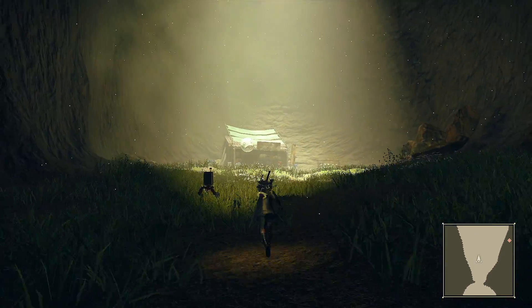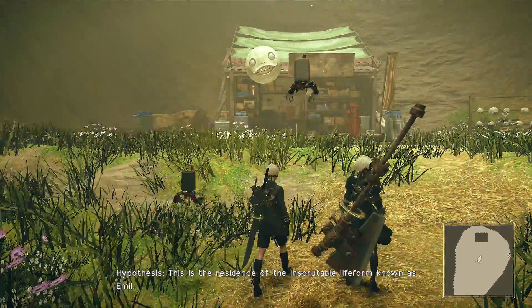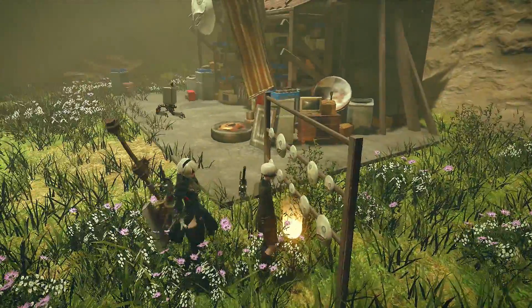Eventually you'll come to the bottom and there's going to be a little house — this is actually where Emil lives. Take the loot just outside to the right, which is going to be Emil's mask. It gives you a little message that this will disturb Emil, but open it and take it anyway.